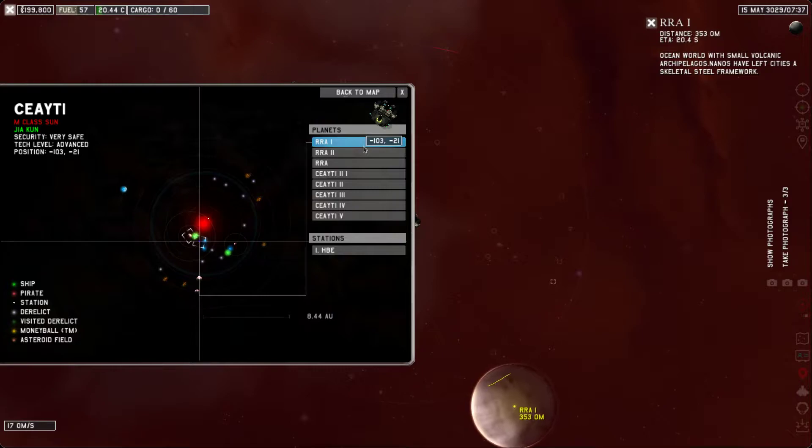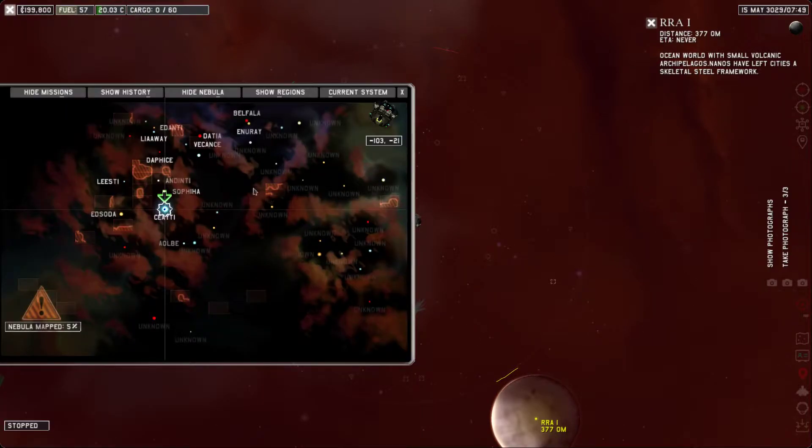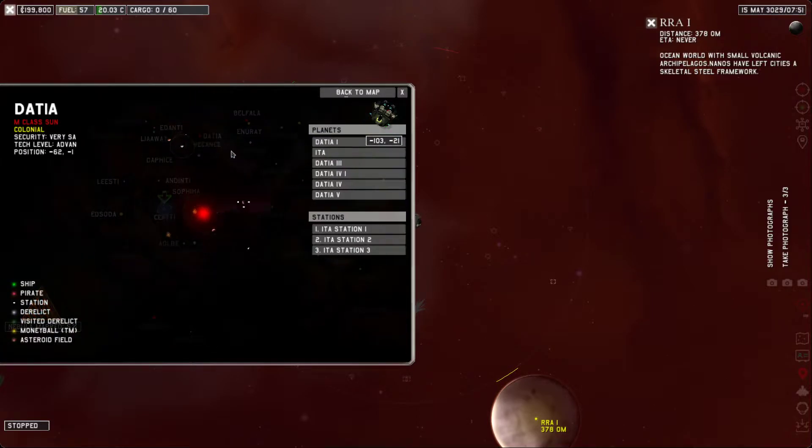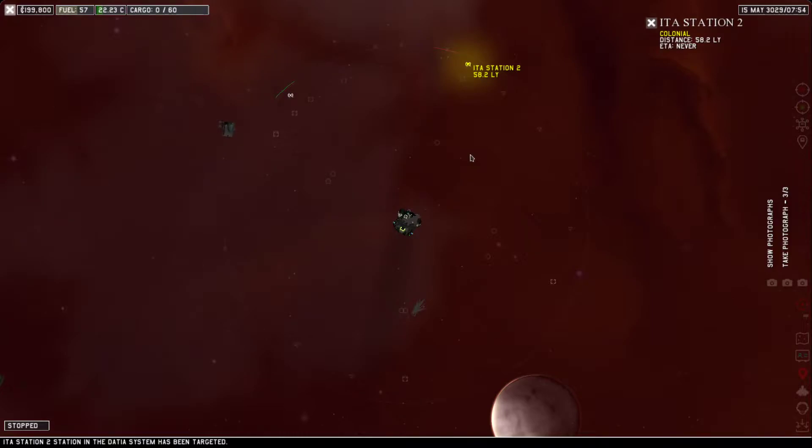That is very weird. Nanos Love said he's a skeletal steel framework, so don't go down there, otherwise you die. We're going back to Wally at Eda Station 2 in Dasha. Dasha is up here; Eda Station 2 is where we want to go. We might be able to go direct, but we definitely need to go to the star to refuel.